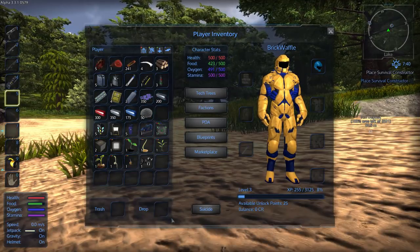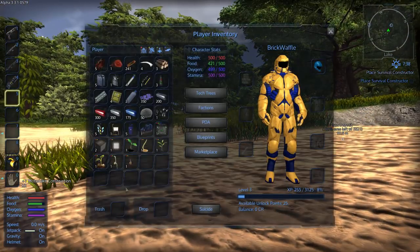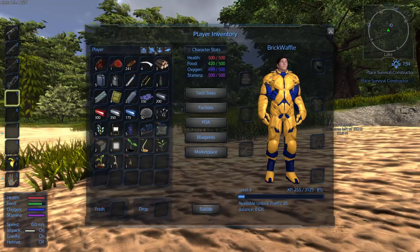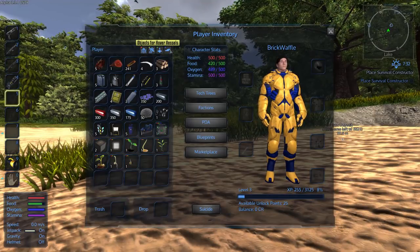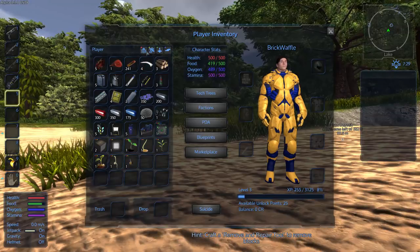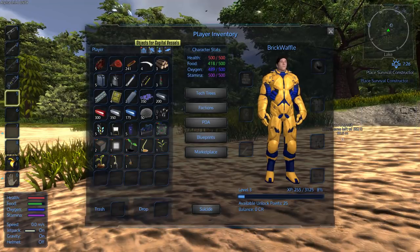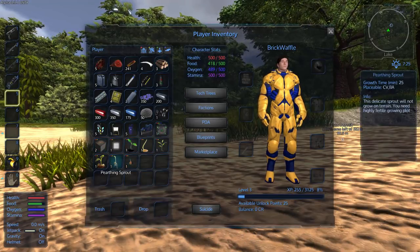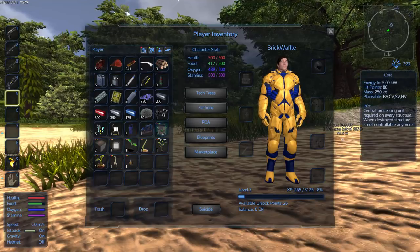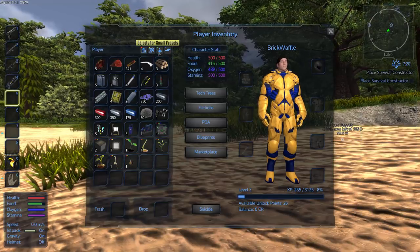Two other important things easy to overlook are the trash and drop buttons. If you have something you don't want to keep, you can drop it — it'll appear in the world and you can hit F to pick it back up. Or you can put it in the trash spot and it's gone forever. These filters at the top show you all the objects for bases, capital vessels, small vessels, and hover vessels — color-coded keys. This core has all four colors, meaning it's used in everything. But for example, the growing plot only has bases and capital vessels — you can't put growing plots on smaller ships. So you can quickly tell at a glance which things are used in what kind of construction.